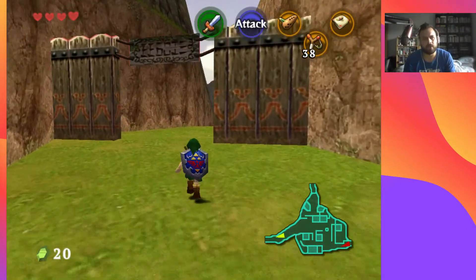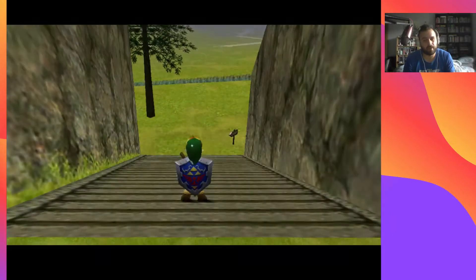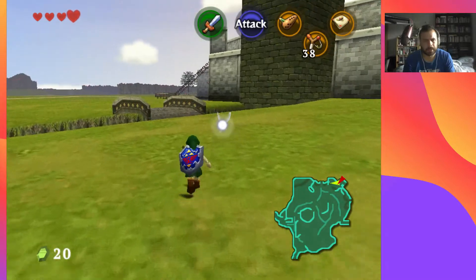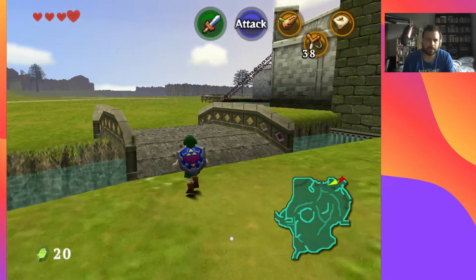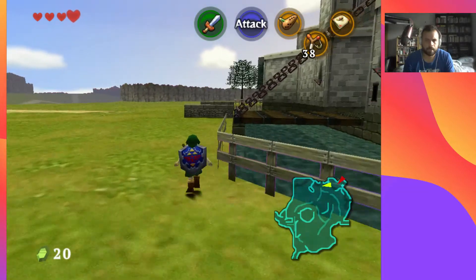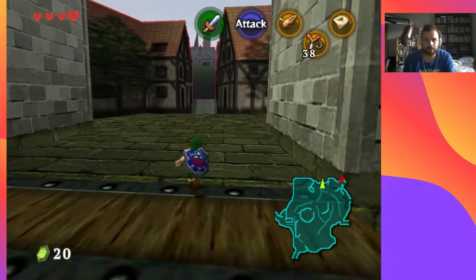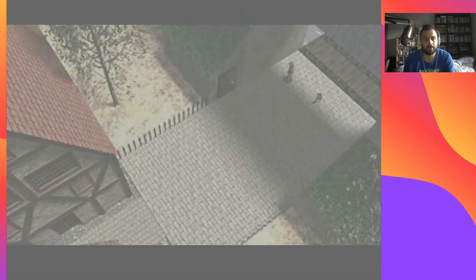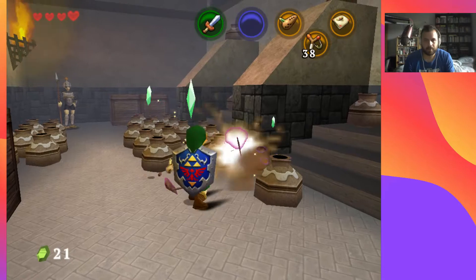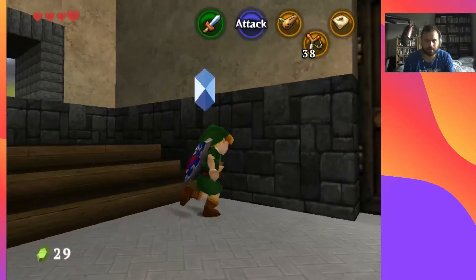I'm not doing the shooting gallery. I'll go to Lon Lon Ranch but I don't think there's much to do there. We'll get some rupees as well in this room — this is where you come to farm rupees. When I did my 100% playthrough for shooting gallery games and the like, this is where you come to get rupees. Smash all the boxes — I think you get a red rupee in here sometimes, which is worth 20.